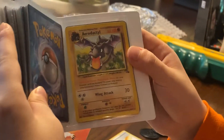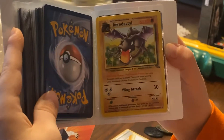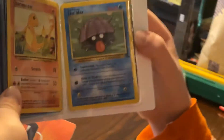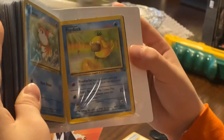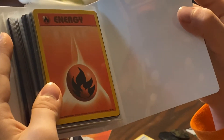Okay, here's some old cards: Base Set Aerodactyl, Base Set Charmander, Base Set Shellder, Base Set Goldeen, Base Set Psyduck, and the Base Set Energy.